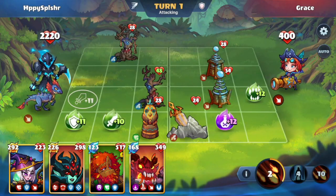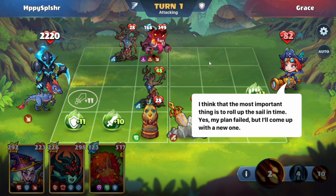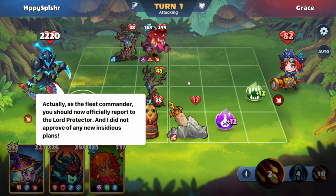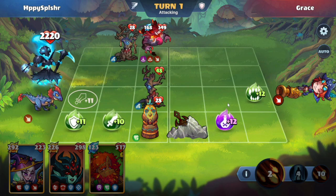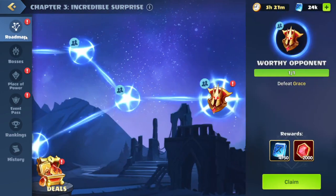We'll start with this Vaults over here on A3, getting some additional damage when he dies. I think the most important thing is to roll up the sail in time. Yes, my plan failed but I'll come up with a new one. Adios Lord Protector — you will hear from me again. As a fleet commander you should officially report to the Lord Protector and I did not approve any new insidious plan. Okay, that was Grace. We'll head back to the roadmap and continue.